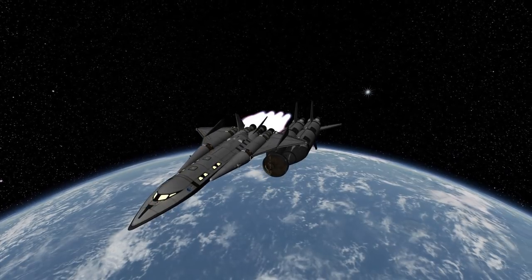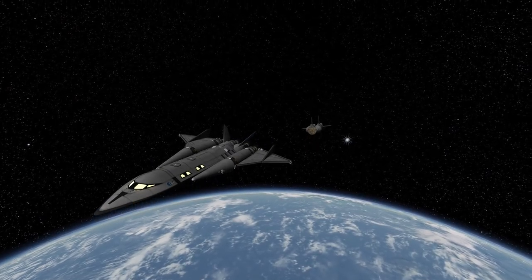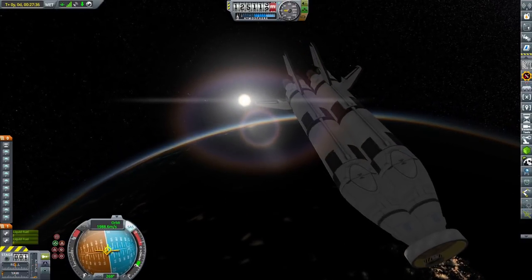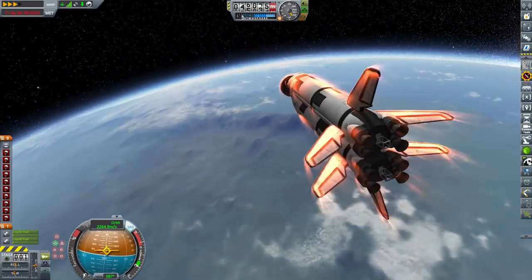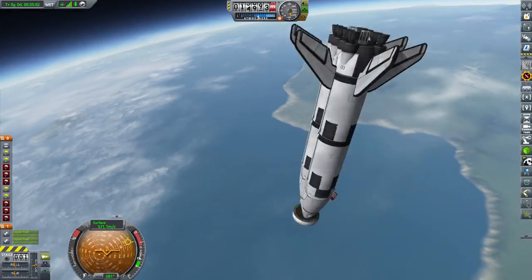It can carry 10 kerbals maximum but we are taking only six: two scientists, two engineers, one pilot — Valentina — and one scout. The three kerbals we already have on DUNA, our three vets, are already there frozen in hibernation chambers. Those nine kerbals total will be our first colonists on the surface of DUNA.